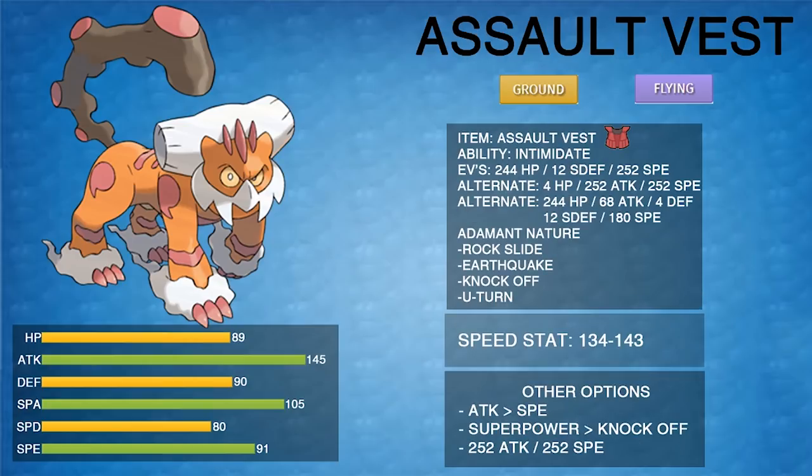Set three is Assault Vest. I was torn on EVs here, so I'm giving three options. First spread: 244 HP, 12 Special Defense, max Speed — super bulky and fast but not very offensive, playing an extremely bulky support role with Knock Off, Earthquake, U-turn, and Rock Slide. Being fast is really good for Rock Slide flinch mechanics. Second option is just standard max Attack, max Speed. Long story short, you're forced to pick two of Attack, Speed, and Bulk.